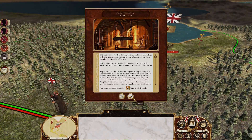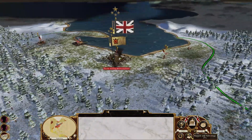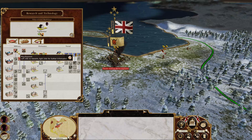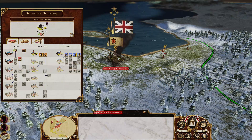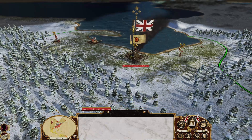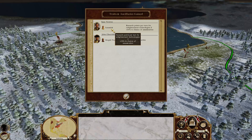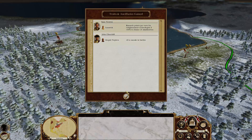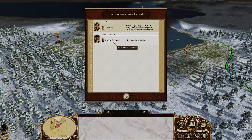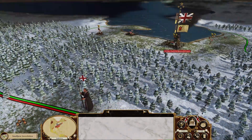We've got our canister shot — isn't that cute. Next we're going to research plug bayonet so we can get to ring bayonet as quickly as possible. Drake gained Isaac Newton — that's lovely. And apparently the Duke of Marlborough has a stupid nephew who gives him plus two to morale in battle for some reason.